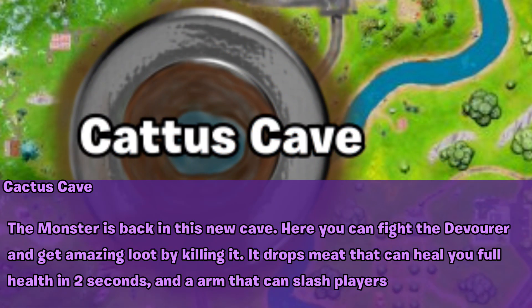Catascape: The monster is back in this new cave. Here you can fight the Devourer and get amazing loot by killing it. It drops a meat that can heal you to full health in 2 seconds, and an arm that can slash players.